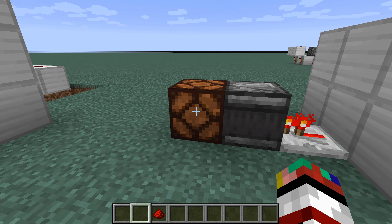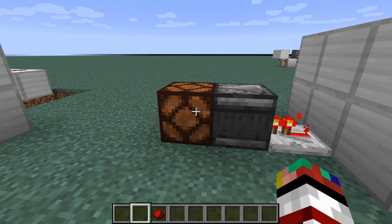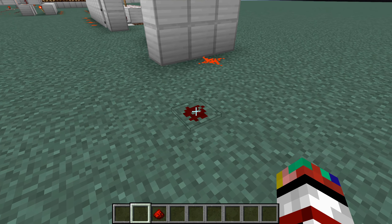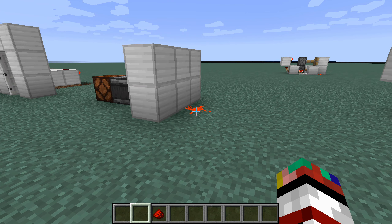We can actually use this to our advantage. When it's in dot form it's not powering the repeater on the other side of the block, but when you right-click it to a cross it sends its redstone current through the block and into the repeater, giving an output. I thought this was completely useless other than decoration, but it actually turns out to be a really cool way of powering a redstone door.